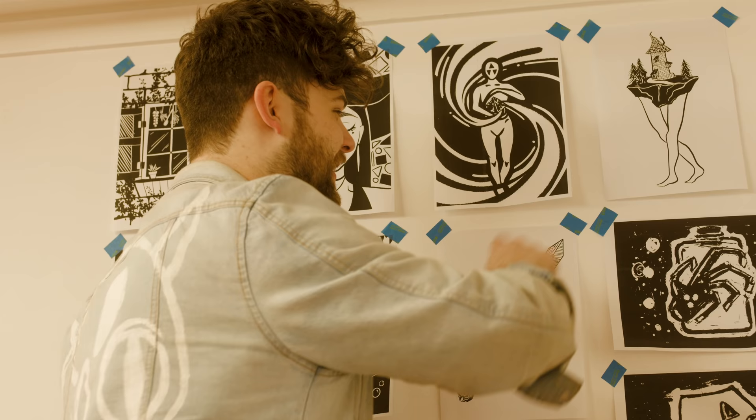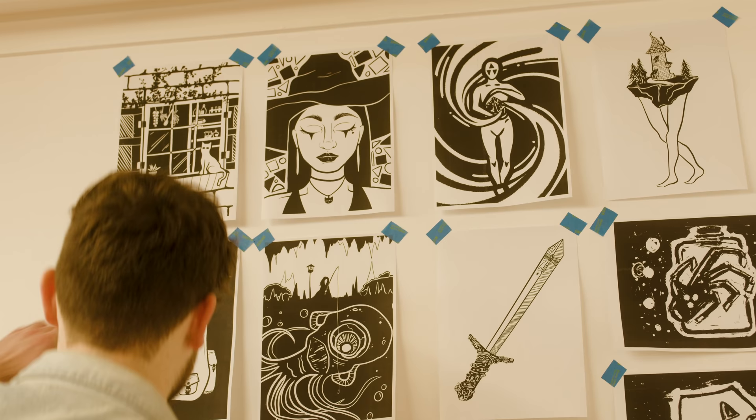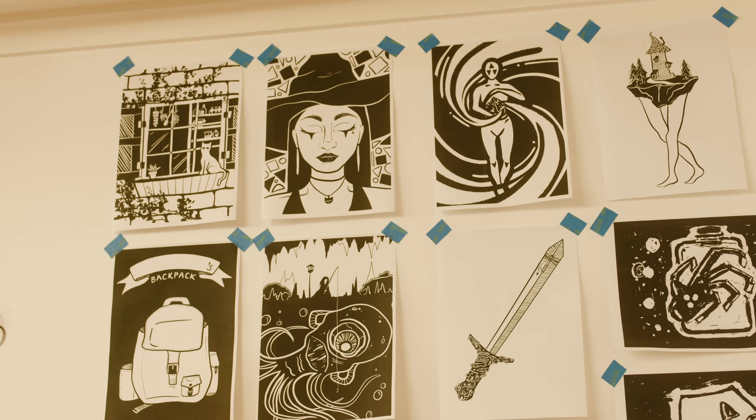This is a piece that Rachel made recently that I just love. All the stuff that she does is so fantastic. This is a little backpack that's going to be used to hold all your item and treasure cards together, and you can name it and decorate it yourself. Isn't that cute? Let me show you more of her art — actually, let me show you everyone's art.